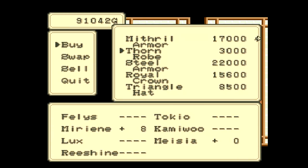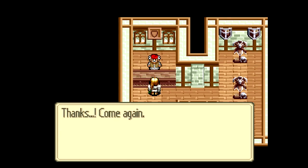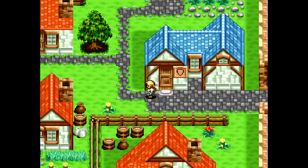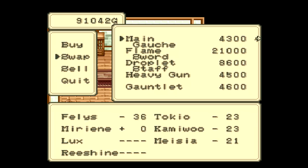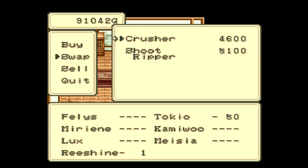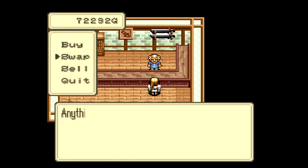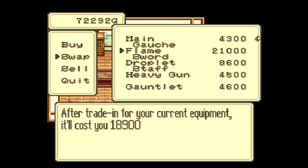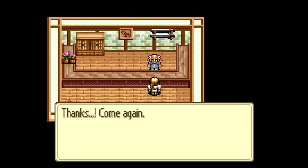We could buy another Thorn Rope for Miriam, but we're going to get another one in the near future. I don't want to buy it for Rishine because it doesn't have as good elemental resistances as her existing armor, and we're going to get something she can use soon anyway. We've got some pretty good weapons here. I do want to buy Flameswords — make sure you infuse the arcs into the appropriate swords. I want to infuse the light arc into Tokyo's weapon so he can deal more damage with his illusions.